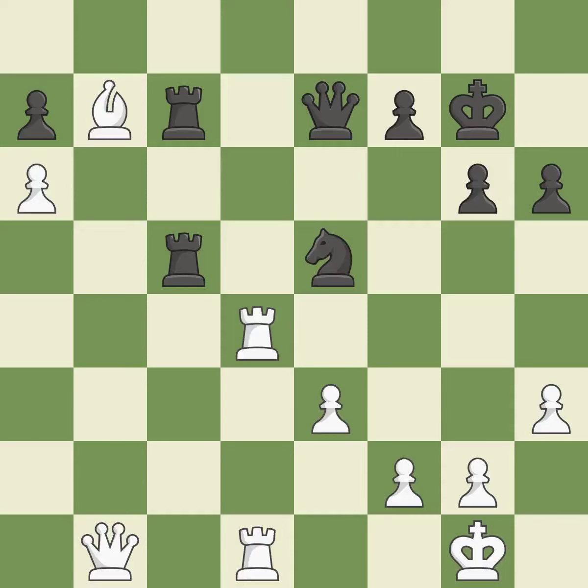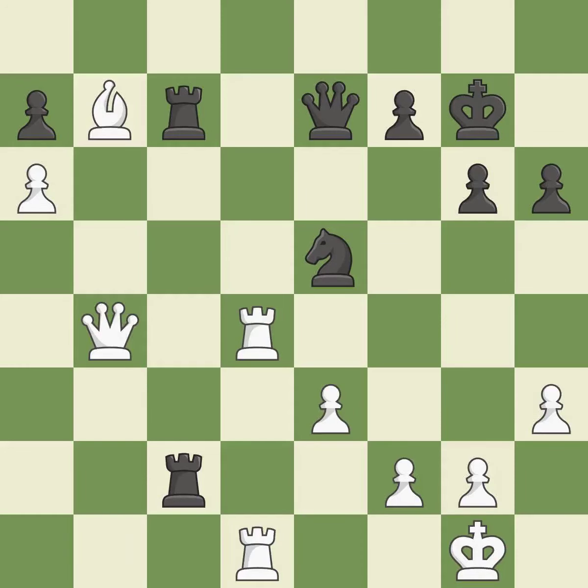This takes an outpost, an active square where the bishop cannot be kicked out by a pawn — it is excellent. This places a rook on the 7th rank, activating it and putting the other side's king under pressure. Although white is still in a superior position, they have lost their winning edge — it is incorrect. It is a fair deal after all captures — ideal.